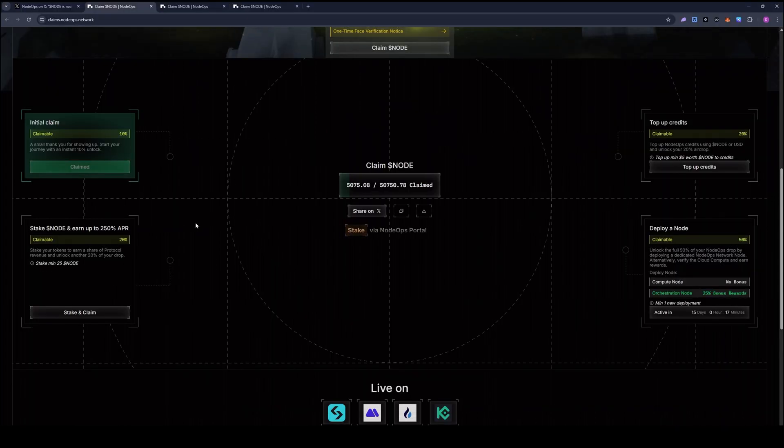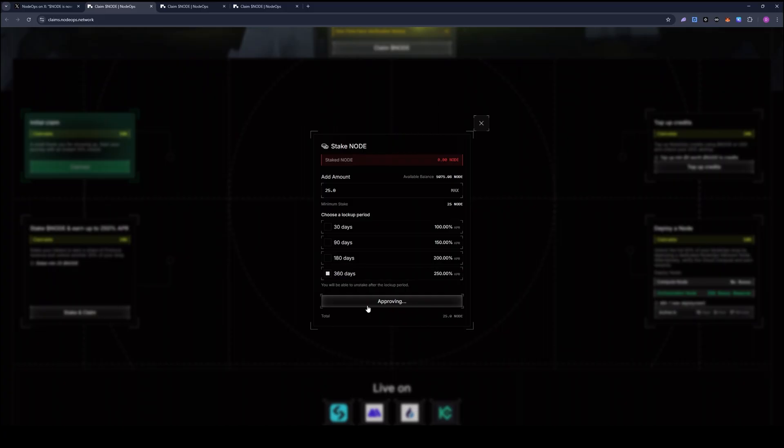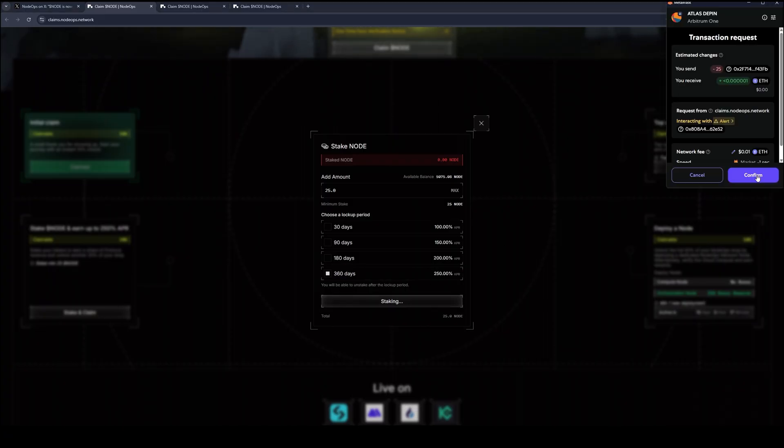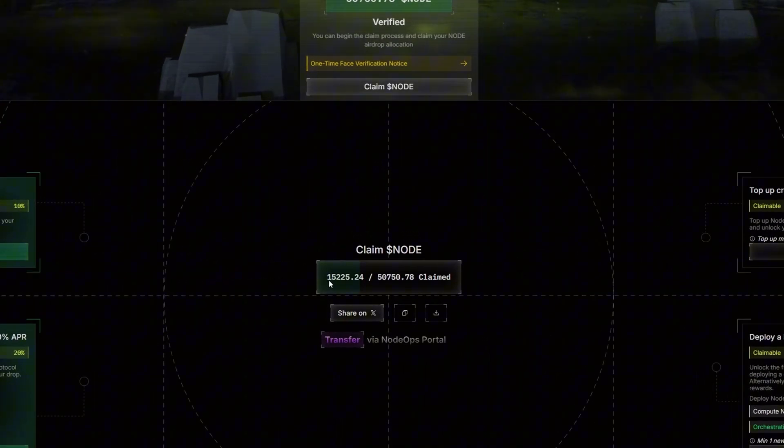Next, I'm going to stake some NODE to increase my claimable allocation. I'll click on 'Stake and Claim' and go with the minimum of 25 NODE tokens — that's the minimum required to unlock the additional 20 percent. I'll select 360 days, approve the NODE token, confirm the transaction, click stake, confirm again, then click claim. Now you can see my claimed tokens have increased from 5,000 to 15,000.